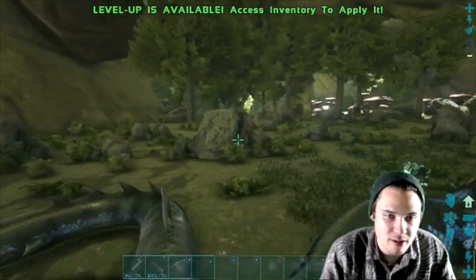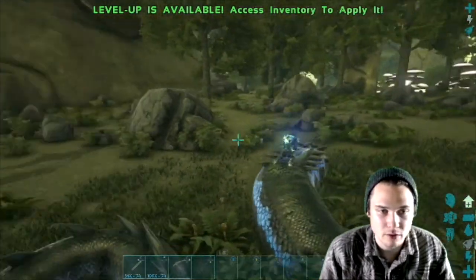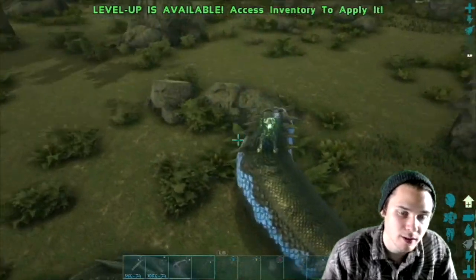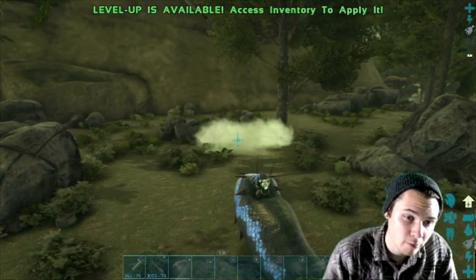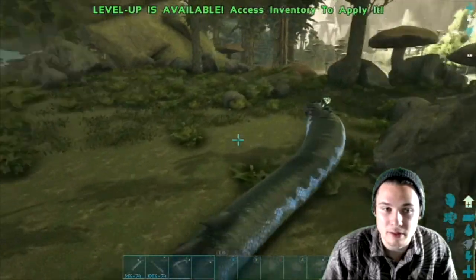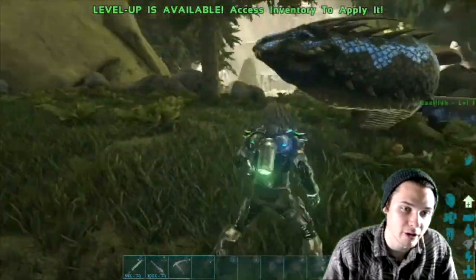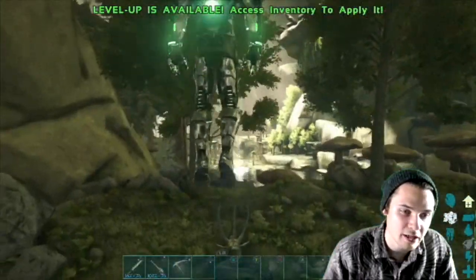The Basilisk has a few different attacks. It's got a basic bite attack, and a secondary attack that shoots a ball of venom or something. After it hits the target it sits there and does what looks like area-of-effect damage over the course of maybe five to seven seconds. It looks poisonous — like if you're standing in that spitball you're probably getting hurt.